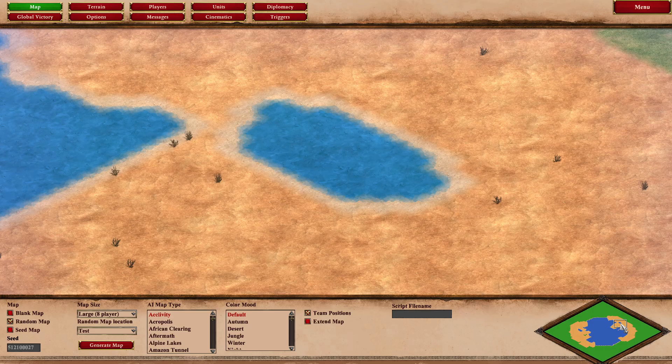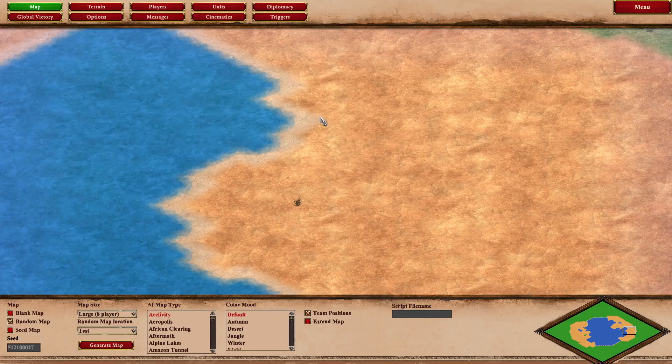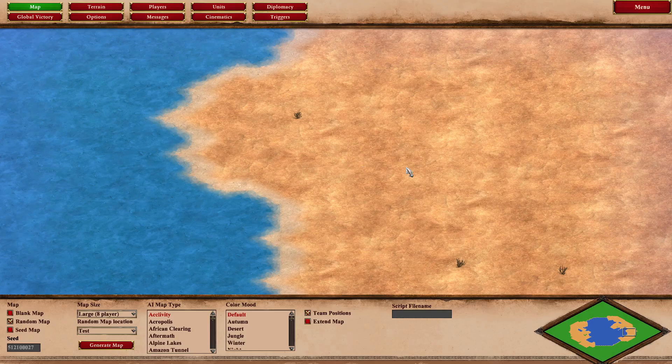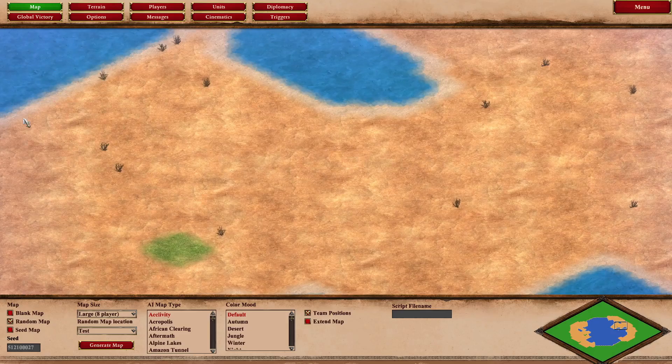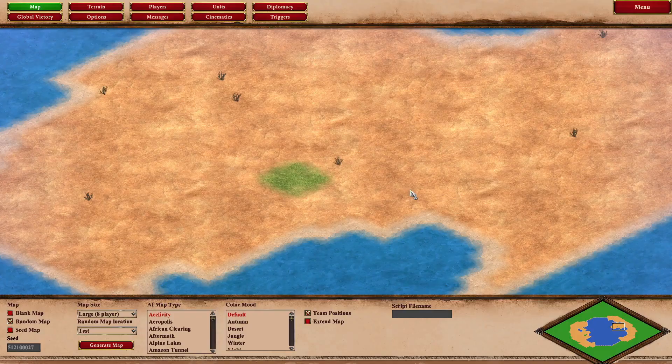Looking over here, this is close to what we want — this little lump looks like where a player would spawn and the water is fairly close to the origin. There are a couple of extra little pieces created as a side effect of having to avoid grass terrain over here. We'd prefer all the player lands to be one continuous area, but these leftover terrain patches make that difficult.